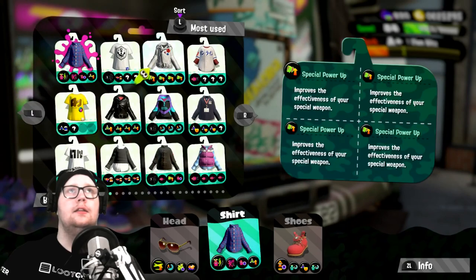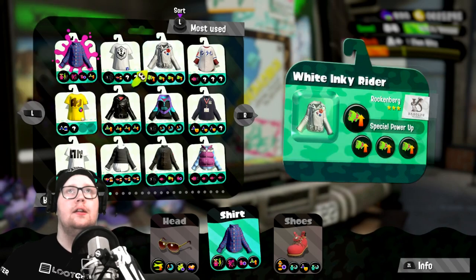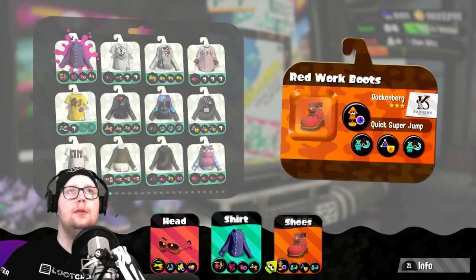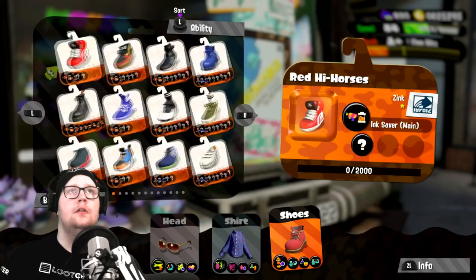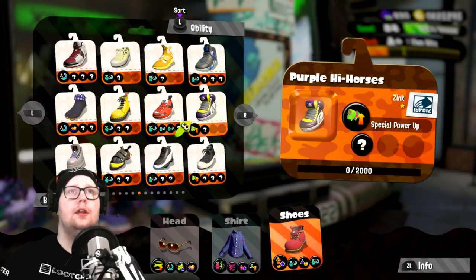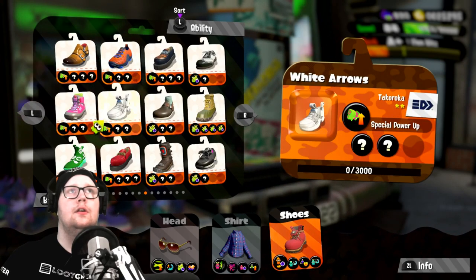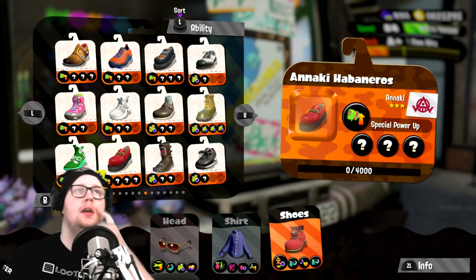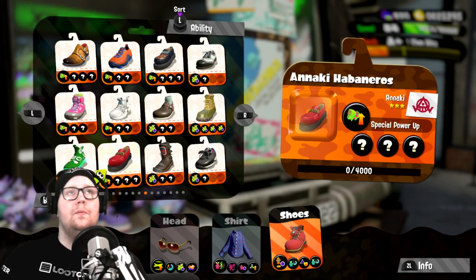This is the shirt — the white inky rider jacket. I have this one all maxed out, and I think I started on the hat. I need to make shoes with this as well. Let me change it to ability to see if I can find the special power-up. It seems like I haven't started one yet, so I could start one. I'm probably gonna just play the game first to see if I can get a special power-up ability chunk on it using the drinks and stuff. That's pretty cool.